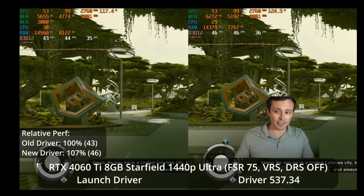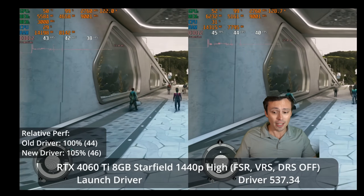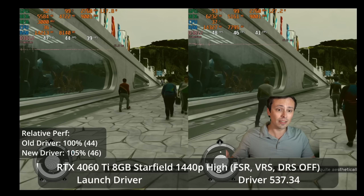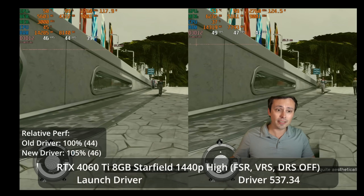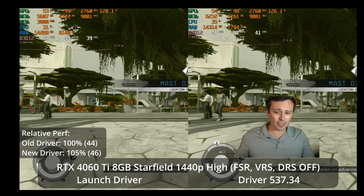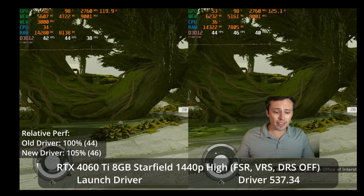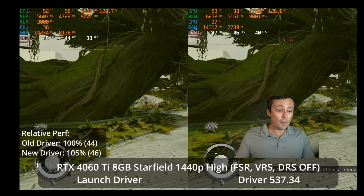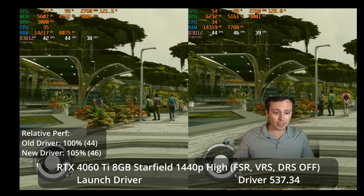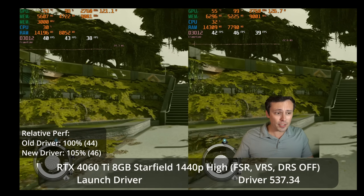I wouldn't say this is crazy well optimized now, but it's still free 7% performance at those settings. I also tested high settings rather than ultra. At launch, ultra settings seemed kind of bugged on NVIDIA GPUs — Digital Foundry and Hardware Unboxed found it was the ultra shadows specifically causing problems. At high settings, we're seeing 46 FPS versus 44 with no resolution scaling — a 5% uplift.